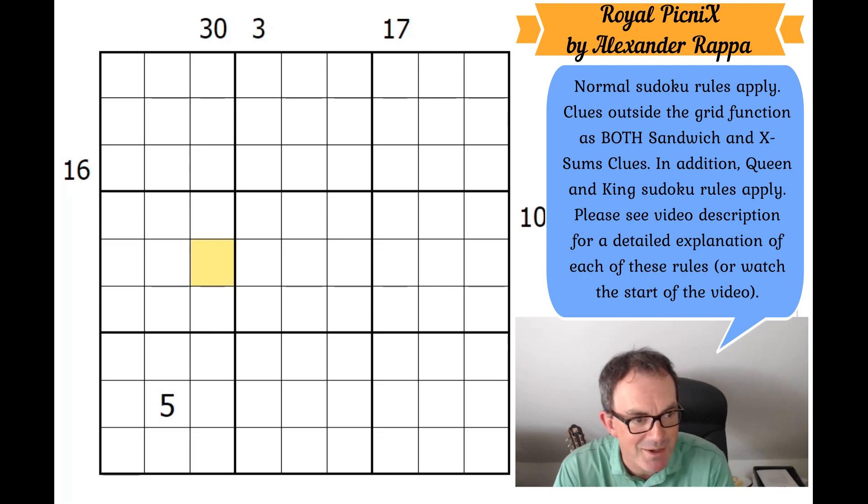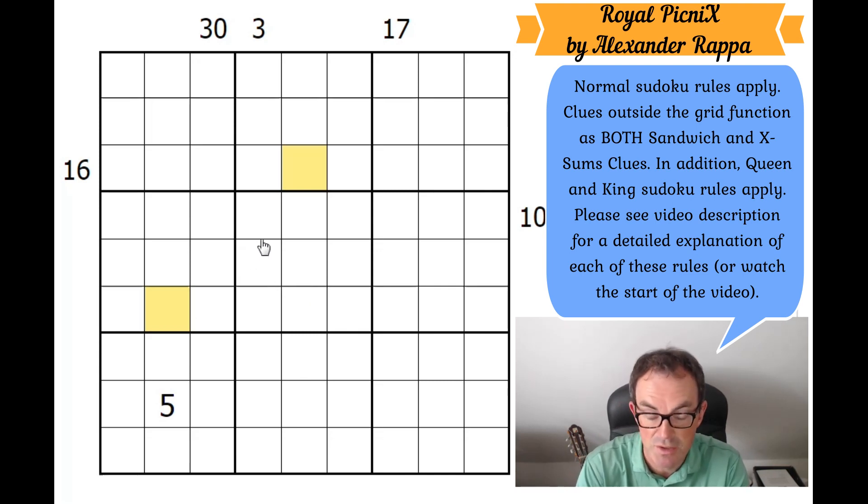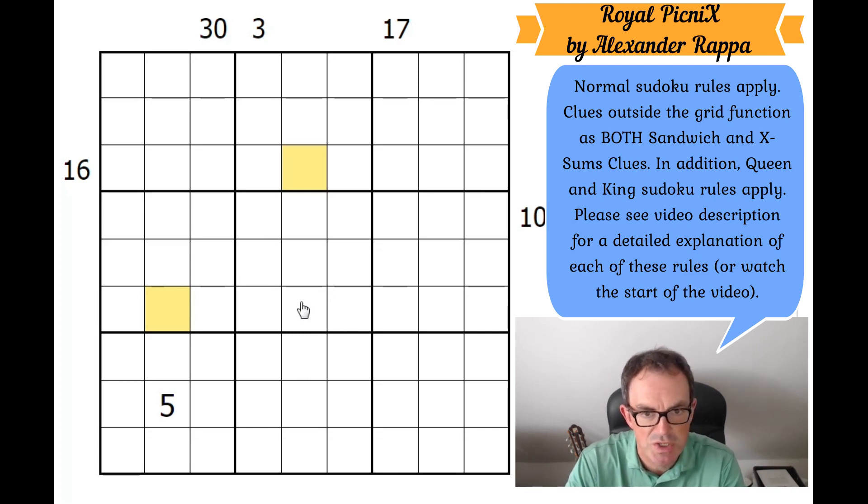Finally, queen Sudoku: this restriction only applies to the number 9. You cannot repeat the number 9 within a queen's move, meaning along the same diagonal. If a cell is a 9, no cell on its diagonal can also be 9. This does NOT apply to any other digit — only the nines. When we released the queen Sudoku update for our Chess Sudoku app, some people got confused thinking it applied to all digits, but it only applies to 9.